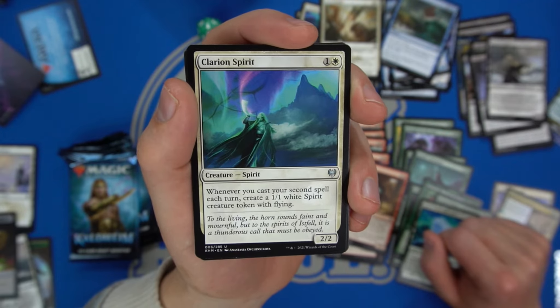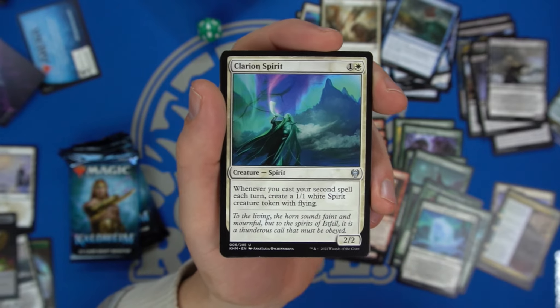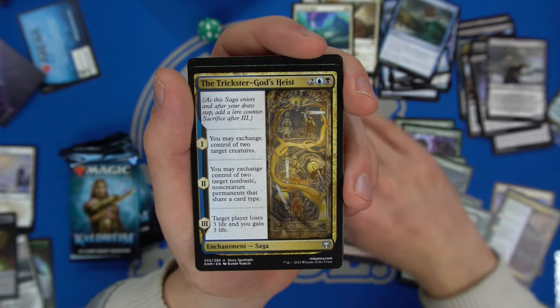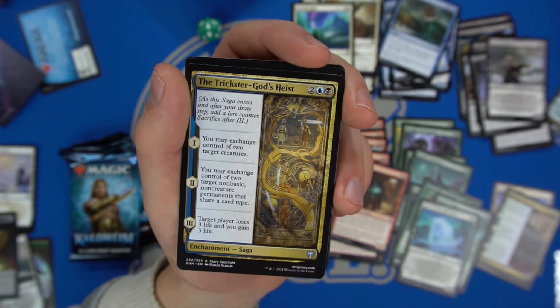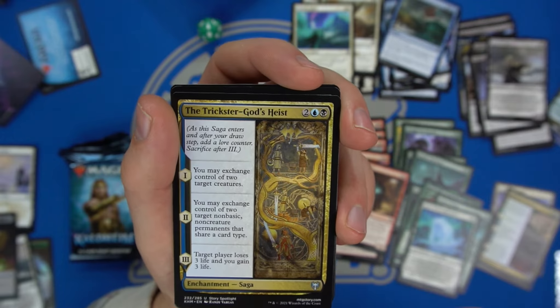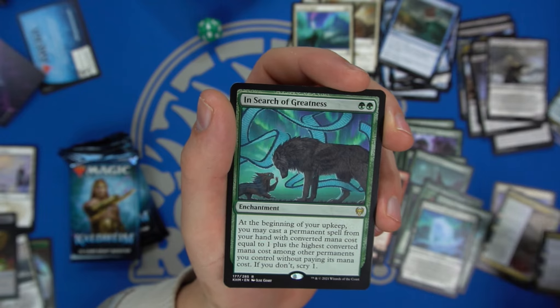Clarion Spirit — I really love this card. Whenever you cast your second spell each turn, create a one-one white Spirit creature token. It's pretty good on a two-two body, really powerful card. Trickster God's Heist — you may exchange control of two target creatures, or exchange control of a target non-basic non-creature permanent of a shared type; a player loses life and you gain life.